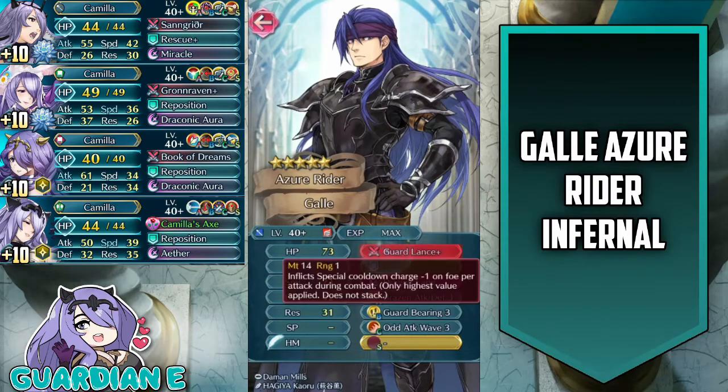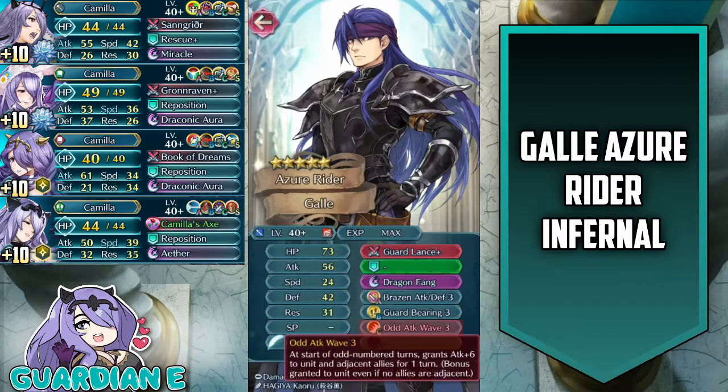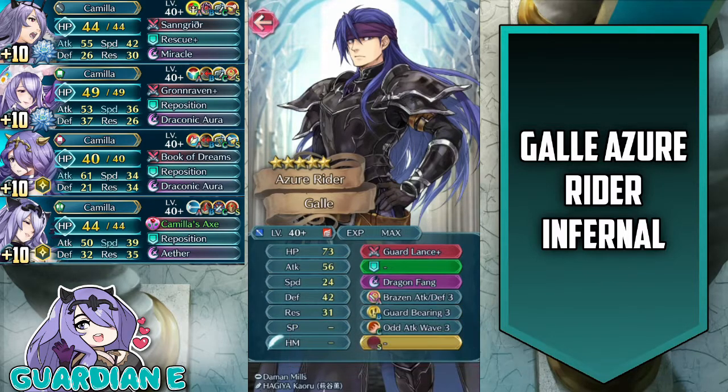Gaal comes with Guardlance Plus, which is going to negate your ability to gain special charge against him. He also comes with Dragon Fang on a zero turn cooldown, which means if he initiates combat against you or on enemy phase, he's going to proc that special. He has Brazen Attack Defense 3, Odd Attack Wave 3, and Guard Bearing 3 as well, which is a very appropriate fit. During the first combat of any enemy phase, if the foe initiates combat against him, it reduces damage from that first attack by 50%, giving him considerable tankiness overall.